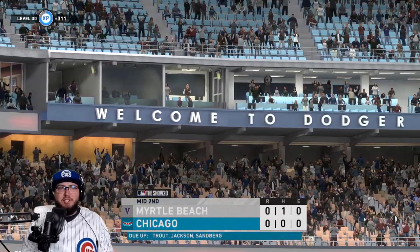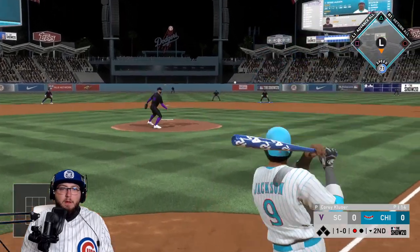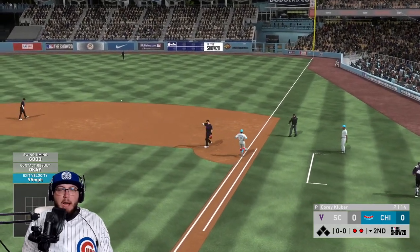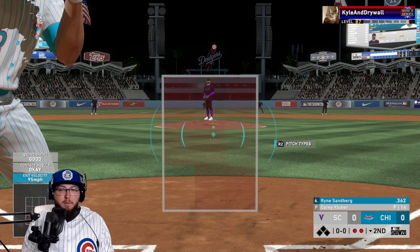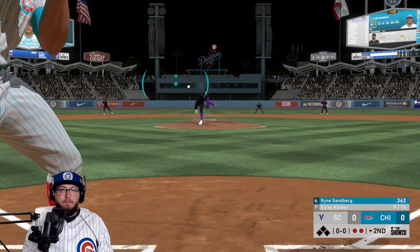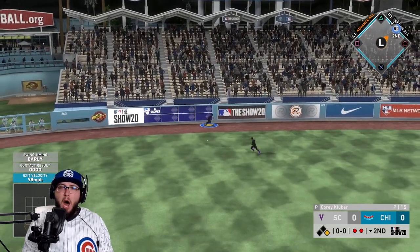We're at like 37 pitches — this guy is taking as much as he can. We ground out on Reggie. I'm trying to get good results here, it's just not happening yet. Sandberg in the sixth spot — we could go down one, two, three again. That ball's off the wall!